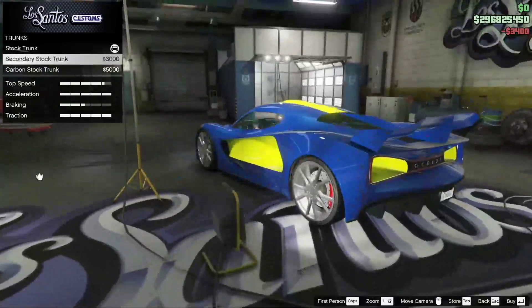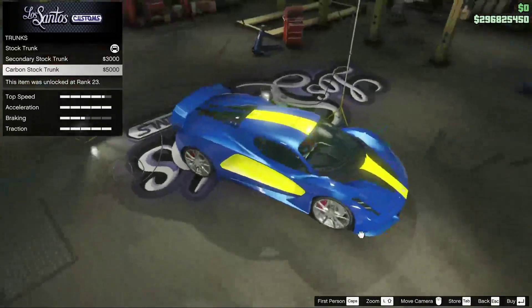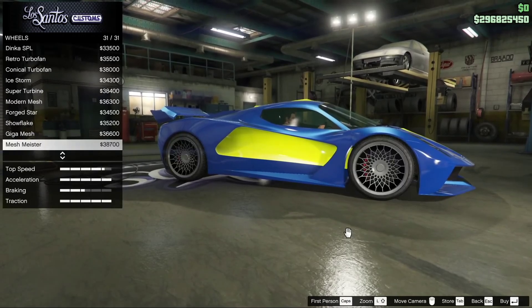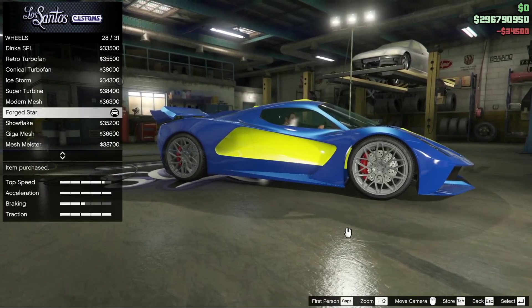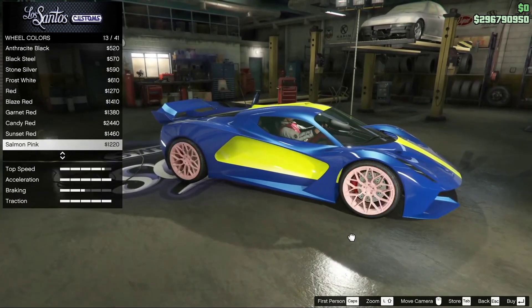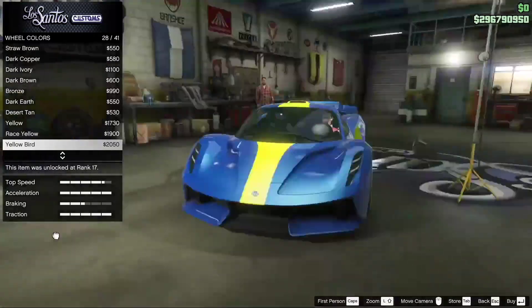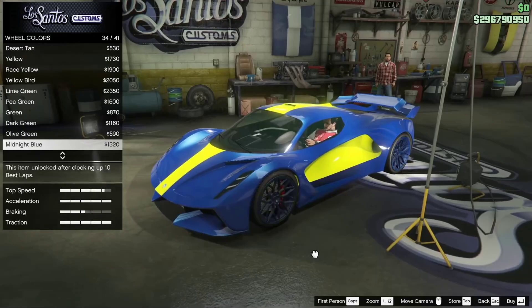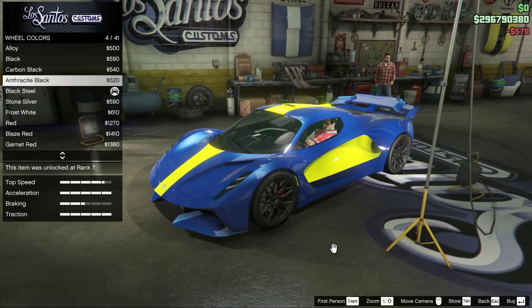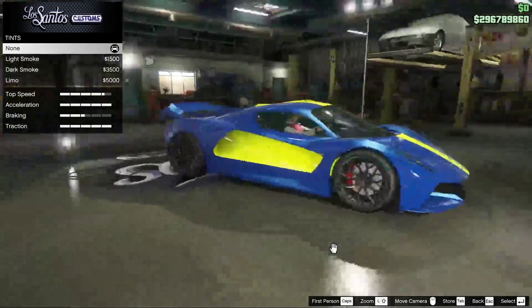Suspension is about the same as other vehicles in the game. For trunks you can do carbon trunk, regular stock, or other stock options — that will improve the vehicle a bit. For wheels you've got wheel color, low rider, high-end, off-road, sports, SUV — everything you'd usually have. I like the Forage Star wheels — they look great on this free vehicle. There are 41 wheel colors in total, so lots to choose from. Getting this car for free by completing five Last Dose missions will save you tons of money.